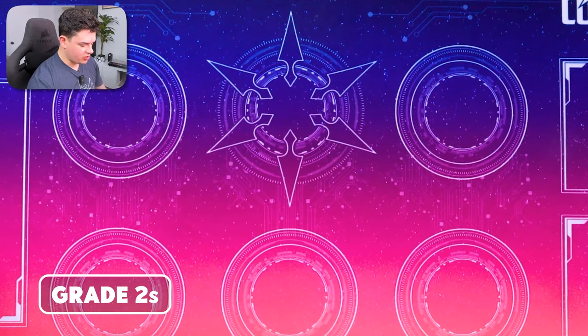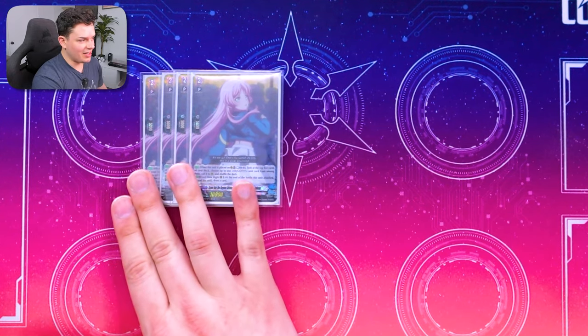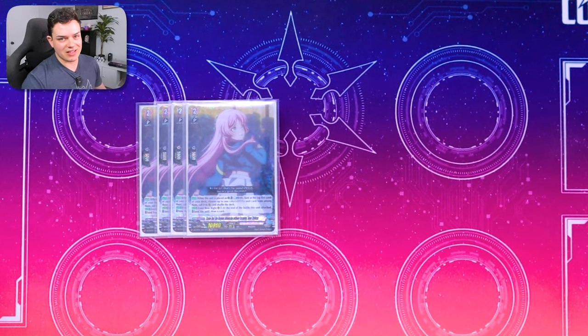For grade twos, going into the other band members, we've got four copies of Anon. Anon is really good because the minute it's placed you can look at the top five — the grade two is top seven — look for a MyGo unit, call it to rear guard, and shuffle your deck. So you're able to find the pieces you're looking for and thin your deck, really really good card. It also has the effect: if it's in the front row right rear guard circle, at the end of the battle that attacked you can bind itself to draw a card, so you're getting a resource out of it.